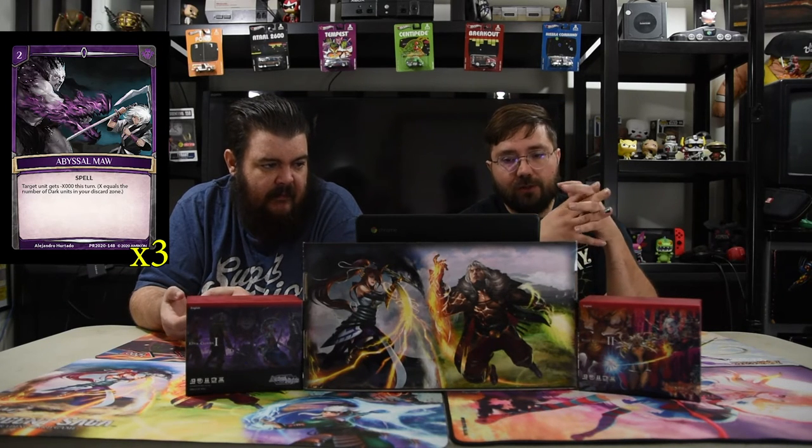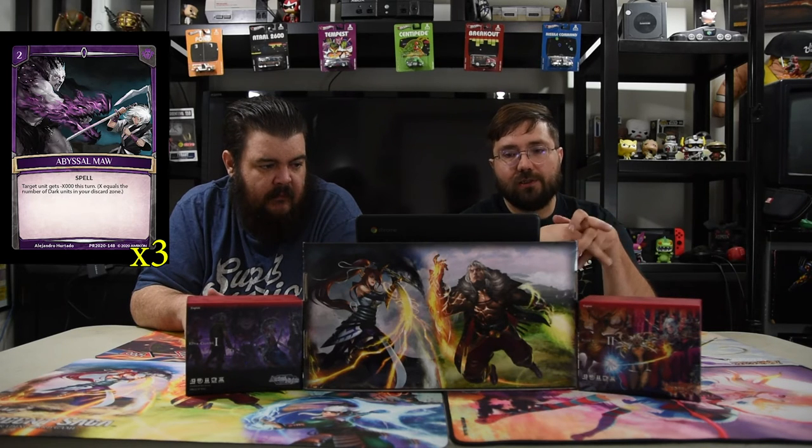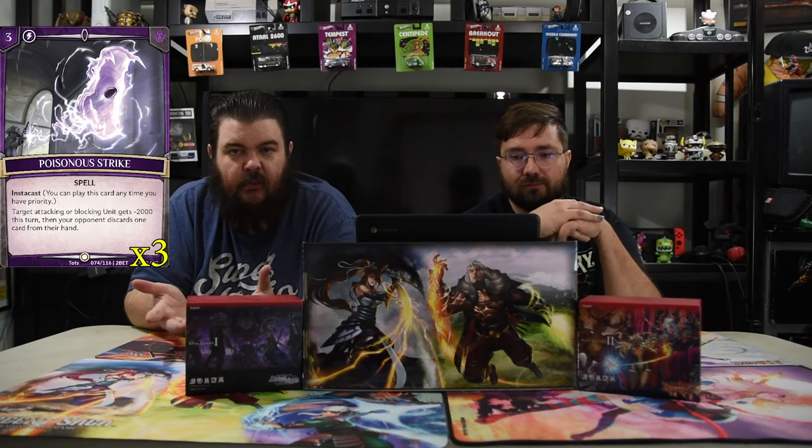Abyssal Maul is a two-drop spell. Target unit gets minus X thousand this turn, where X equals the number of Dark units in your discard zone — which fills up pretty quickly. Poisonous Strike is a three-drop instant cast: target attacking or blocking unit gets minus 2000, then your opponent discards one card from their hand. It's a kill spell and a discard spell all wrapped into one — the only condition is they have to attack or block.